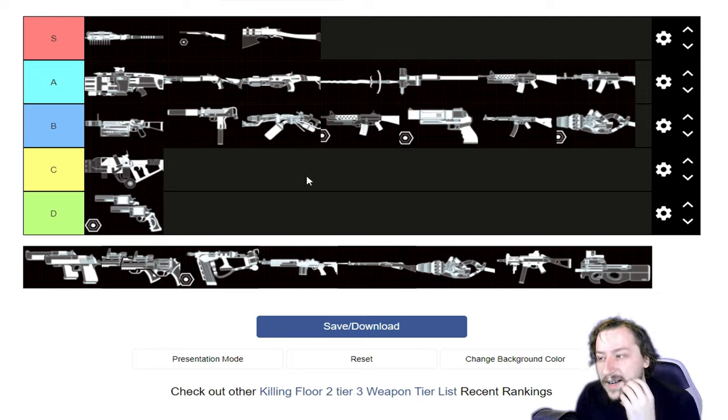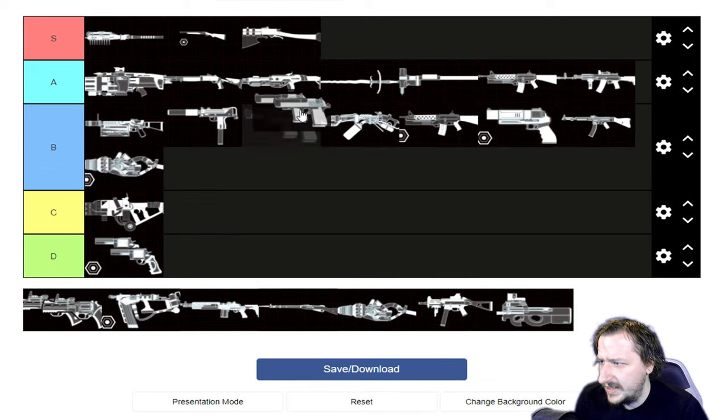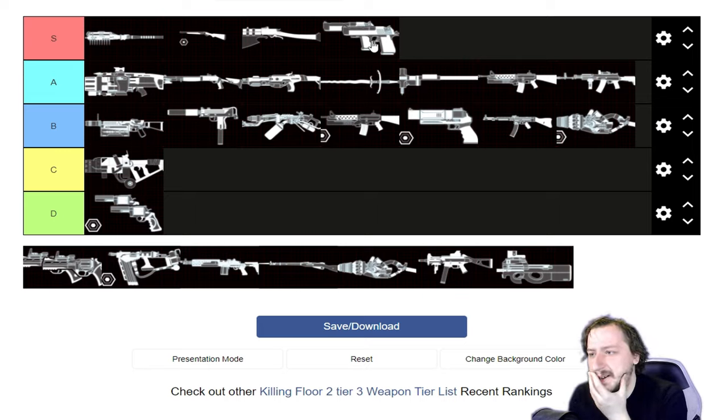Up next are Gunslinger's weapons — only 2 this time. The Dual Desert Eagles are pretty great. They weigh 4, hold 14 rounds, and do 98 damage a shot with a pretty fast rate of fire. Upgrades are pretty good too: 25% with the first upgrade and 15% with the second, going up by 2 then 4 weight since they're dual weapons — so 8 weight total. They have one of the highest damaging outputs Gunslinger has, good piercing, and really high damage per second. These weapons probably belong into S tier when fully upgraded.